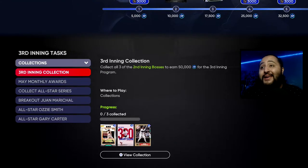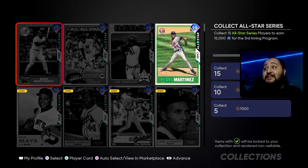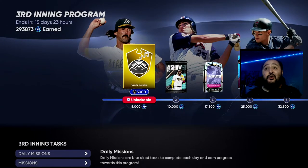Another thing that dropped for the Third Inning Program is a new collection called the Collect All-Star Series. We get a total of 15,000 XP — you've got to collect 15 players — and we also get 5,000 stubs. So it's pretty cool, more XP. If you guys are like me, I'm at 293,000 XP and I haven't got the boss pack yet, but we're going to be working towards it.